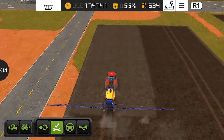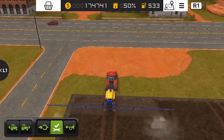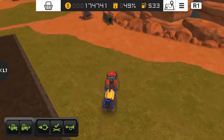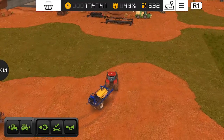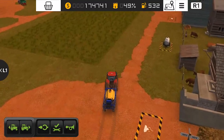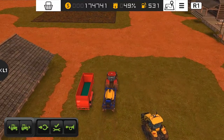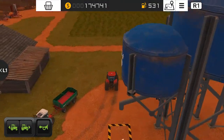We have to work with this sprayer for now. The next thing we are going to do in this gameplay is plant some potatoes and some sugar beets, because these are quite different crops. I think you need a different harvester for both. I have sold some of my vehicles and tools and bought a new potato sowing machine.